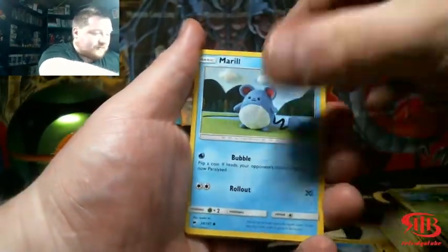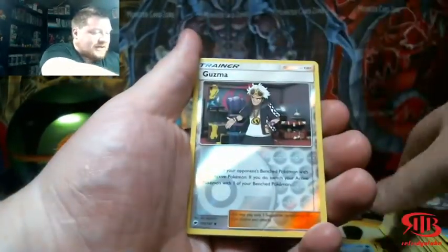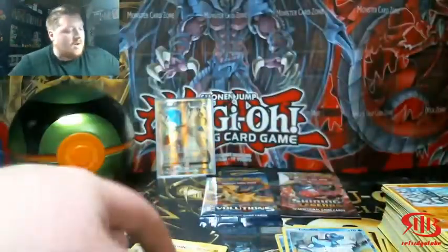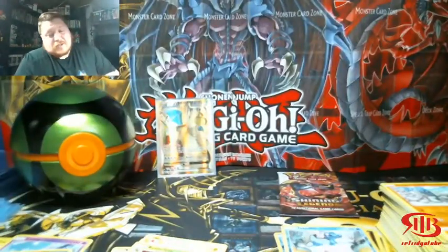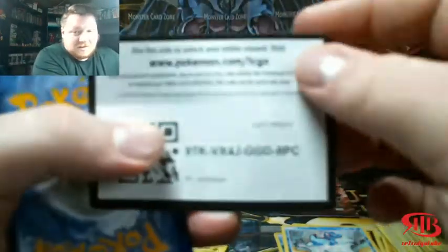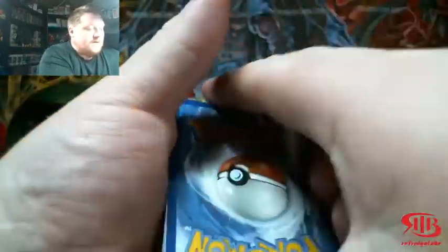Let's get to 250 by August, guys — let's do it! Reverse holo Guzma — that could actually be worth a few bucks, honestly — and a non-holo Butterfree. Charizard Evolutions pack... I was going to say Rayquaza Shining Legends pack, but the Rayquaza pack was inevitable — I picked those five packs on purpose.